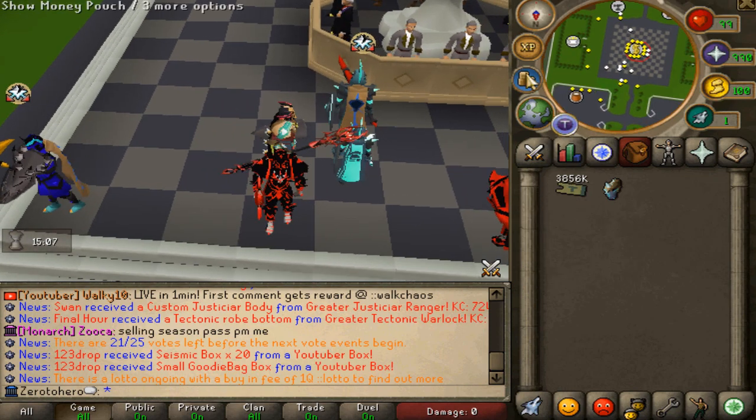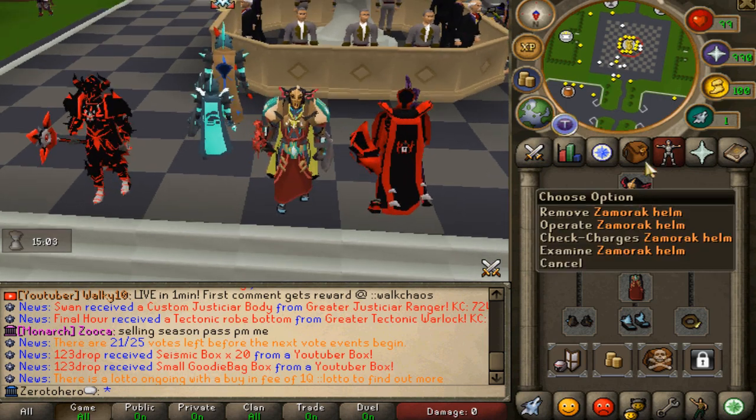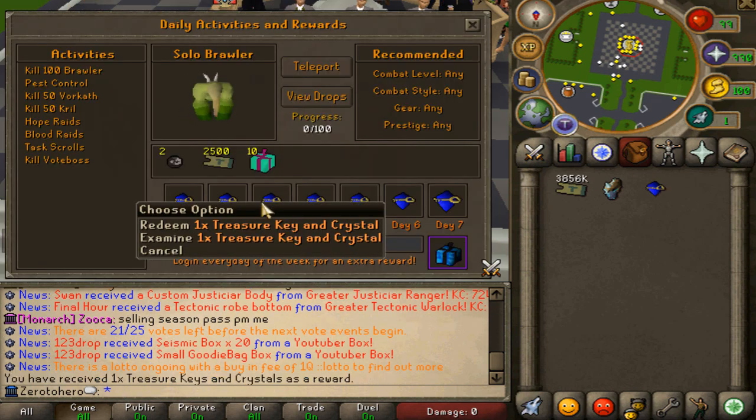We've got a good amount of cash as you can see right there. We also got ourselves the first Zamorak upgrade — I'm going to try to get another upgrade today, that'd be very awesome. The first thing I'm going to check out is definitely the daily tasks, we can go out and complete those and obviously claim the keys for free.